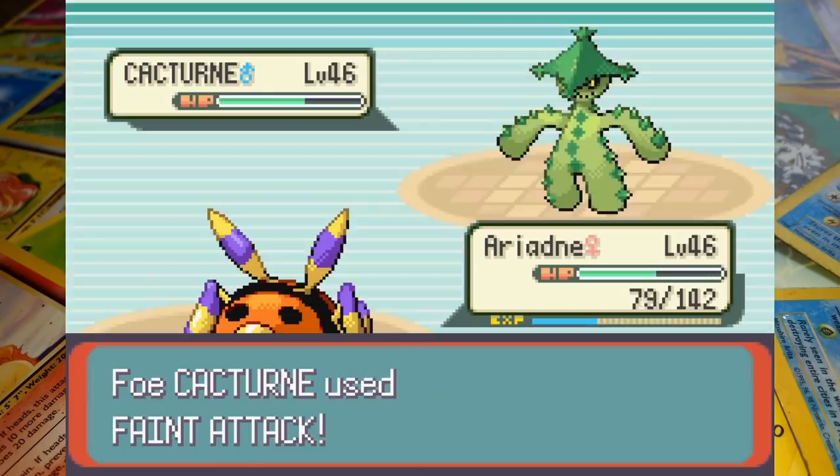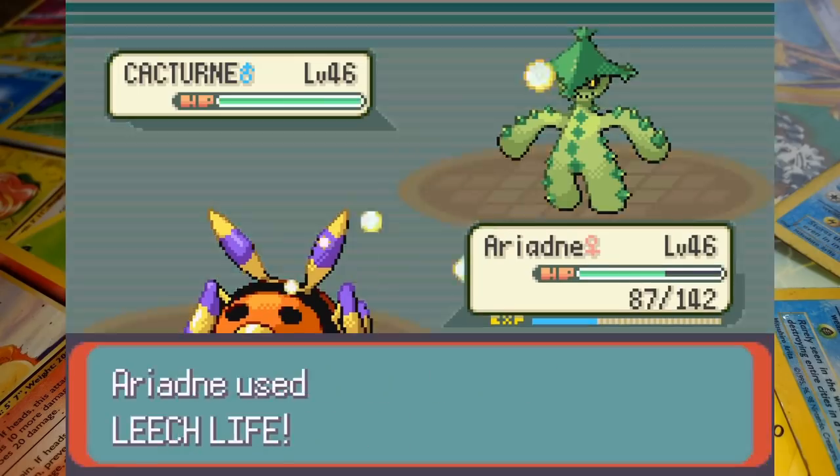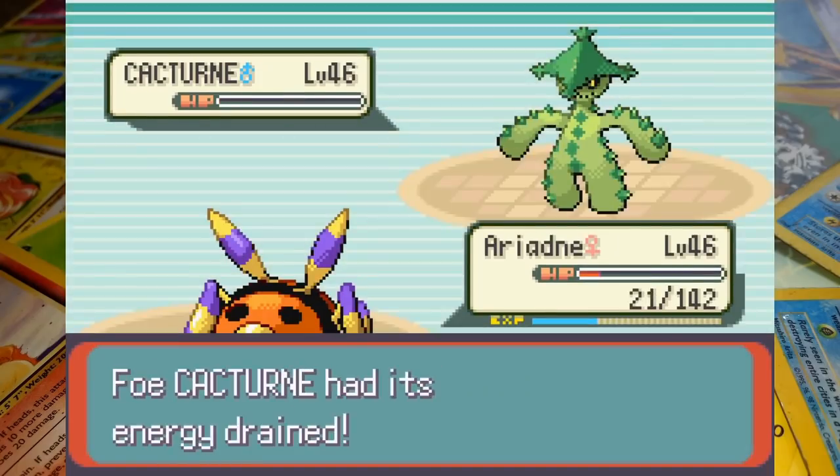As both Pokemon are leeching hit points from one another, the battle drags on a bit until Sydney is forced to use a Full Restore. Ariados and Cacturne continue going back and forth until both are stuck in red health, but Ariadne eventually triumphs finishing the matchup with just 21 HP.